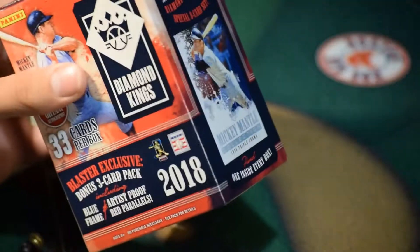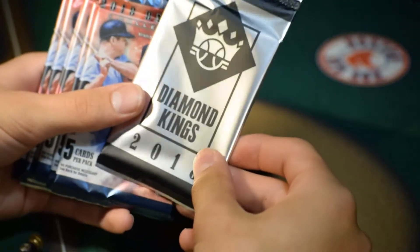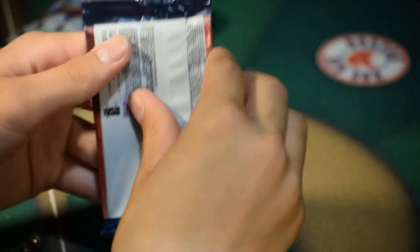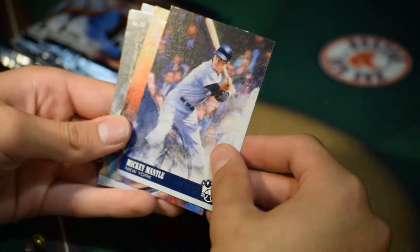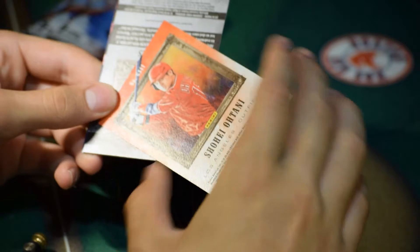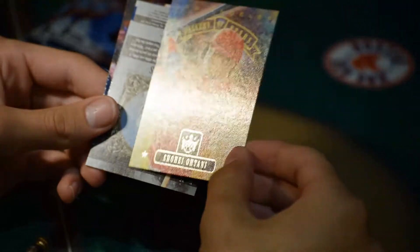Let's see what we got. This is the special insert. 5 cards per pack. Pack number 1. Nice — Mickey Mantle. Wow, wow. Not autographed but pretty cool.